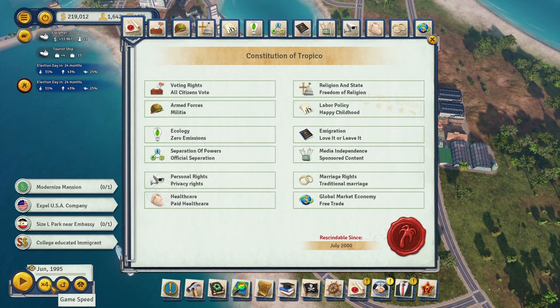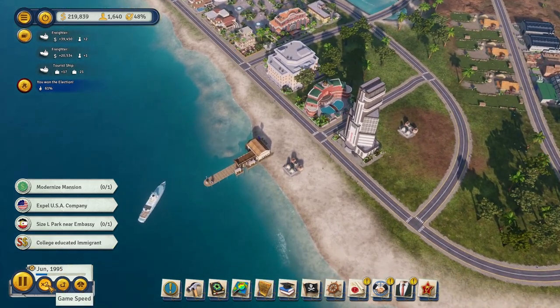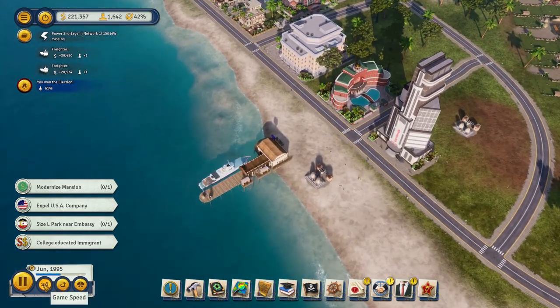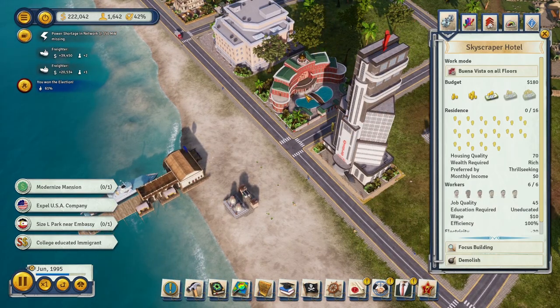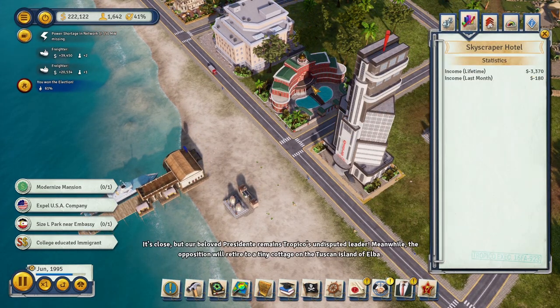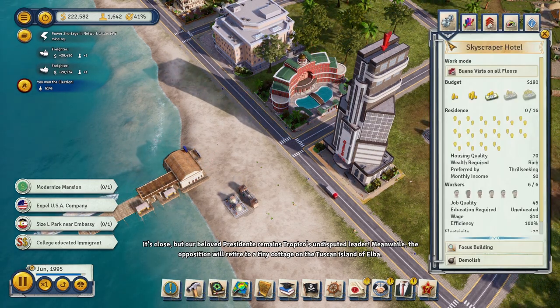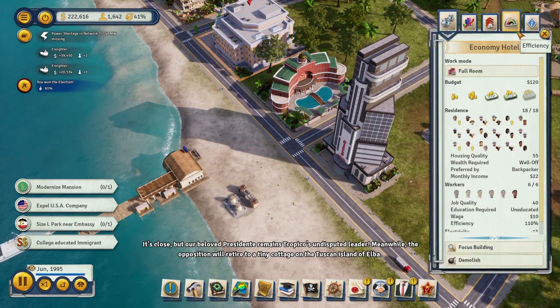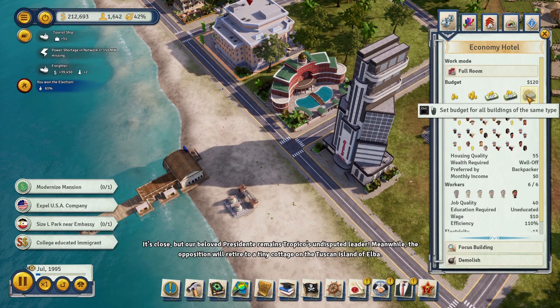We won the election and we're going to leave the constitution as is. Let's see how many tourists come in now. This episode is all about tourism. Both of these hotels are not cheap — $400 a month on the skyscraper and $200 on the luxury. They are not cheap at all.